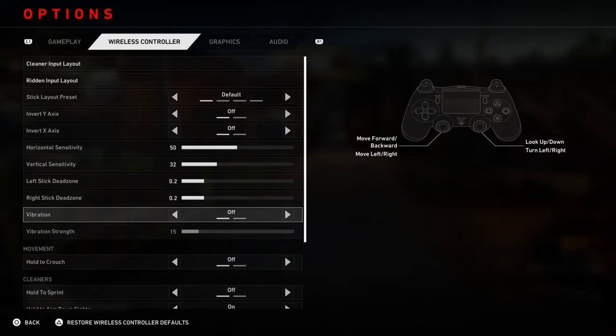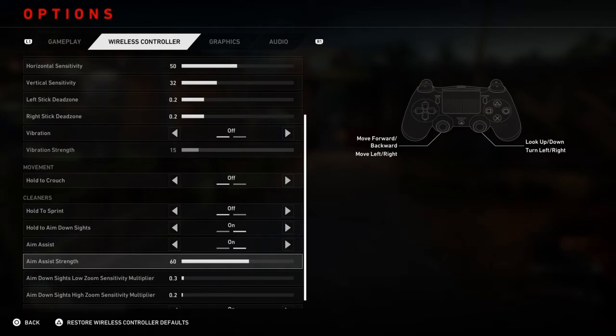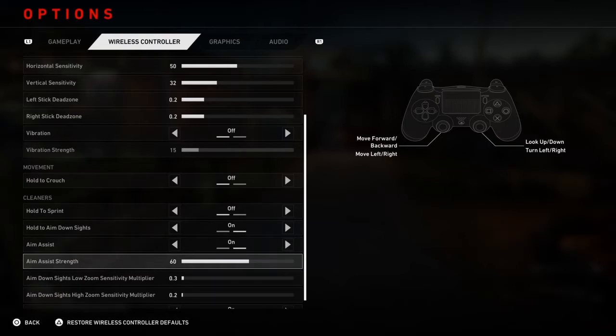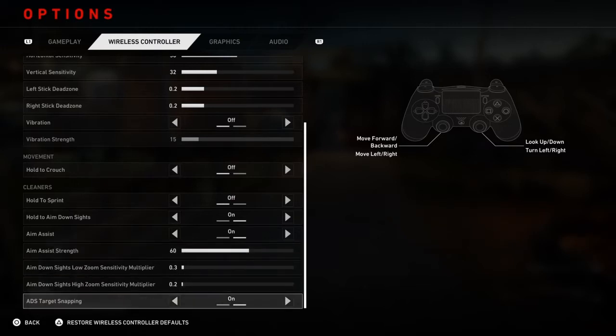I turn Vibration Off — I hate it — so you guys might want to as well. Aim Assist Strength: some people turn this off, some leave it on. I leave it on. I know a lot of people that have put theirs up to 100 and then turn Target Snapping off. I found that keeping it between 40 and 70 with Target Snapping on, you snap to the target but still have control — it's not really holding you. You can hit those weak spots pretty nicely. So between 40 and 70 is a good Aim Assist Strength.